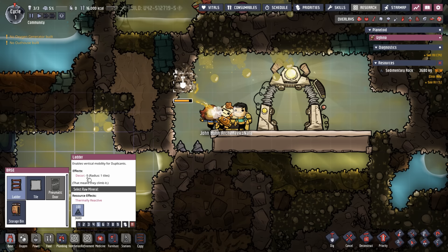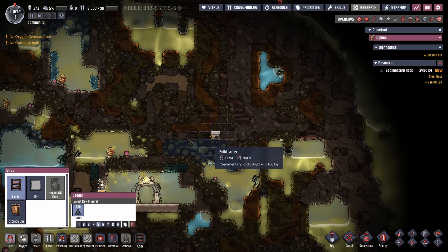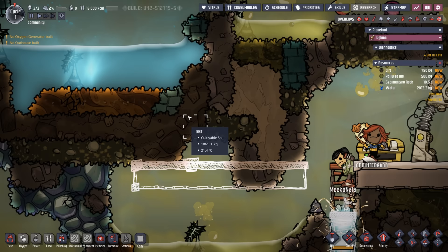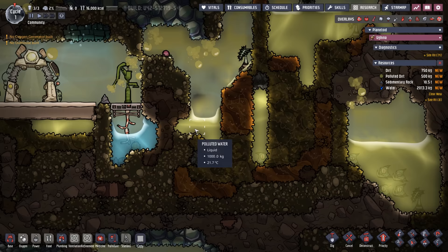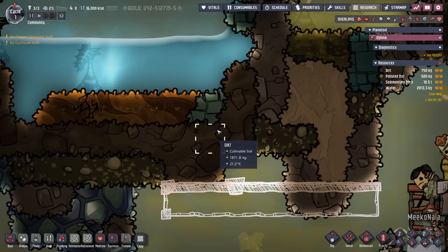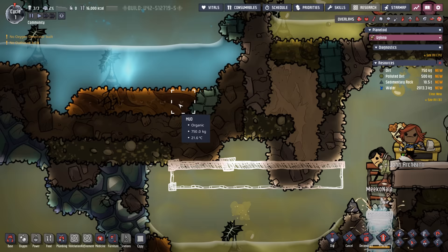We'll start building ladders over here to get enough material going. With all these pockets of polluted water it's not going to be the cleanest start, but we'll fix it later. First priorities: get bathrooms down, some research, and cots. We have to be careful digging here — this tile is oxalite, so if we dig out the surrounding tiles all that oxygen will be consumed. And if we dig out the dirt above this mud, the mud will crack and fall, causing a big polluted water problem.